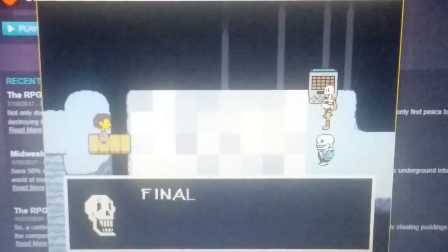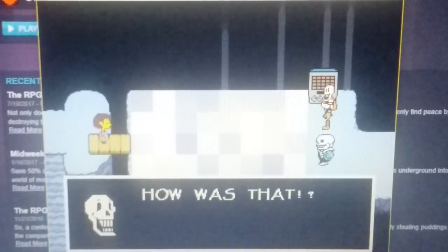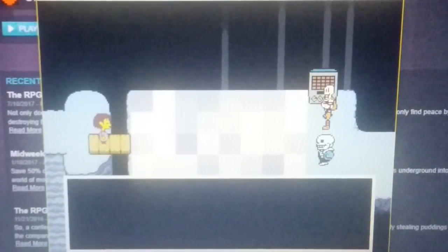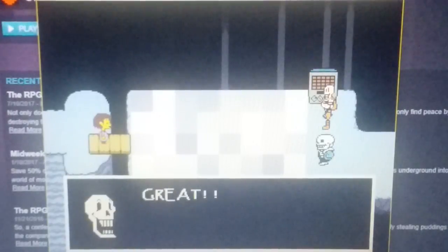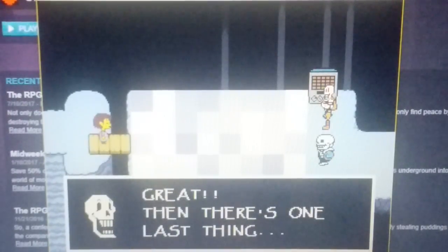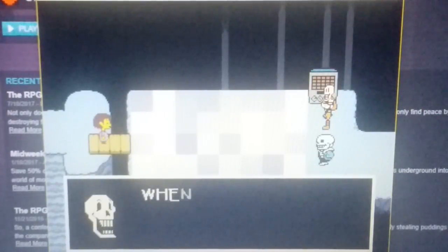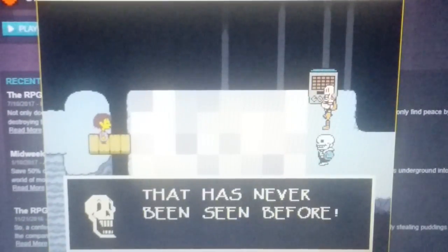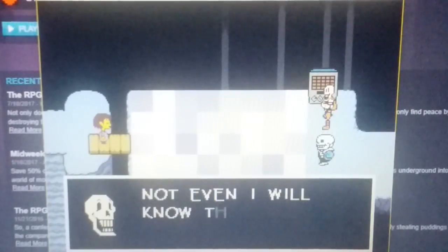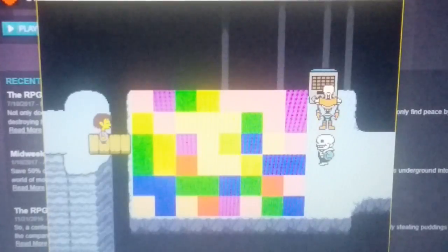Purple and blue are okay. Finally, pink tiles — they don't do anything. Step on them all you like. How was that? Understand the explanation? Of course, because I don't want to read it. Great, then there's one last thing: this puzzle is entirely random. When I pull this switch, it will make a puzzle that has never been seen before. Not even I will know the solution. Get ready.